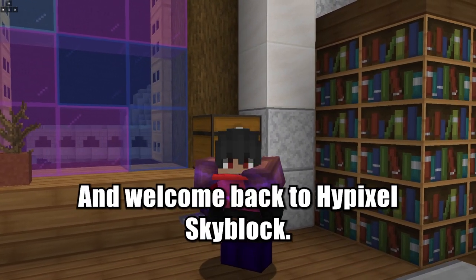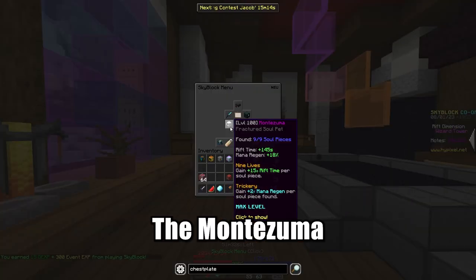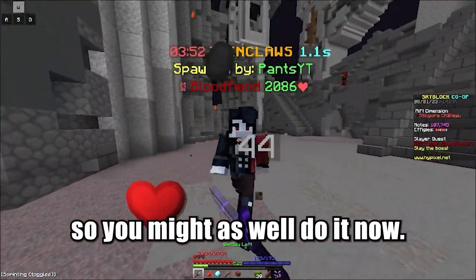What's up everybody and welcome back to Hypixel Skyblock. Today I'm going to be doing a rift guide where I show you how to max out the Montezuma pet. The Montezuma pet will give you free rift time and free mana regen, which will be useful later on. Everybody in the rift needs to do this eventually, so you might as well do it now.